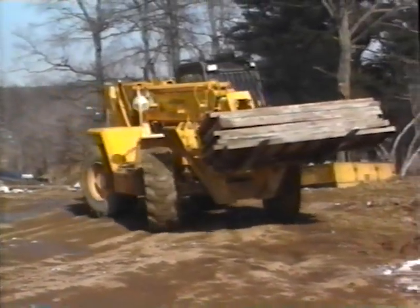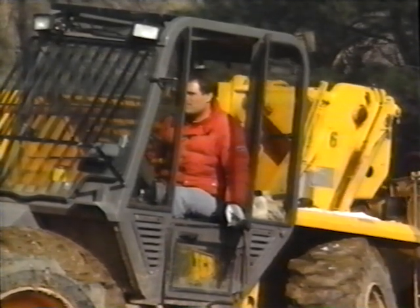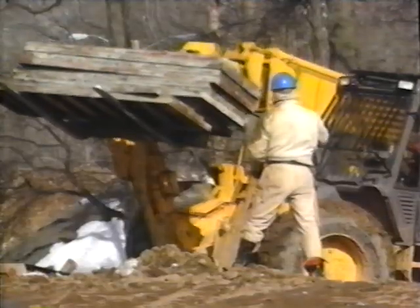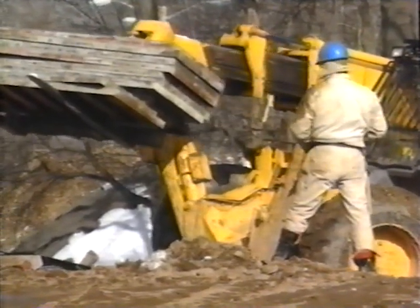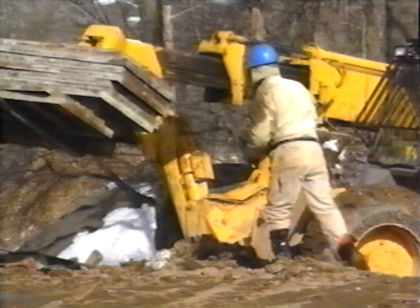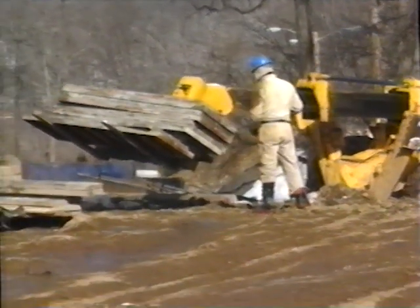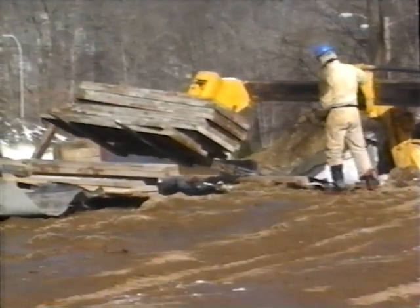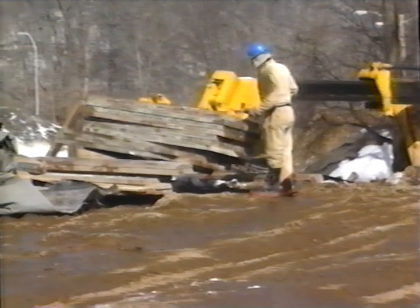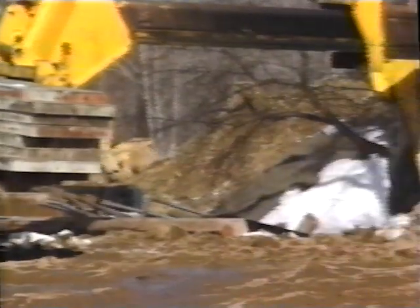Here he comes now. The driver moves the machine as close to the drop point as he can, then he extends or telescopes the long forearm as much as 40 feet. The wooden planks are sitting on the two long forks, and the ground man uses hand signals to help the driver position the load. Gently now, fellas. Harry, I think the driver wants to talk to us.